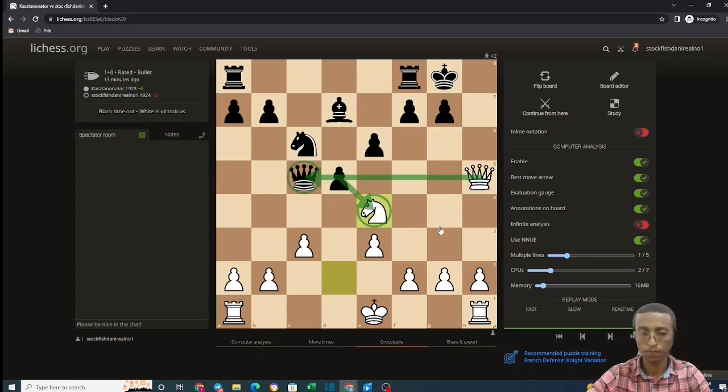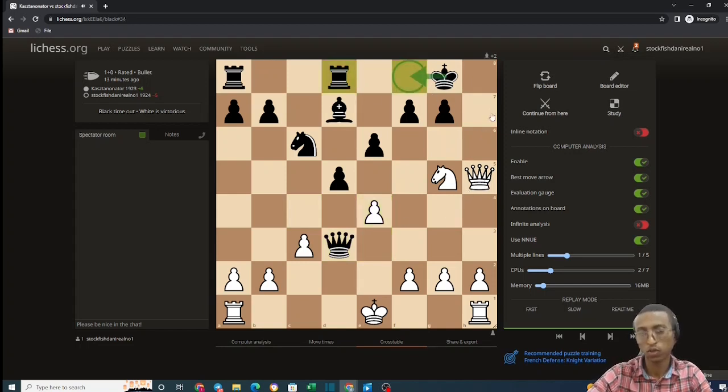If queen c4, moving to safety, now knight g5 threatens checkmate. If queen d3 tries to defend h7, block it with e4. The rook must move to give the king room, and now you just take on f7. You play rook d1 and eventually bring the rook into the attack, or you run the h-pawn down the board.